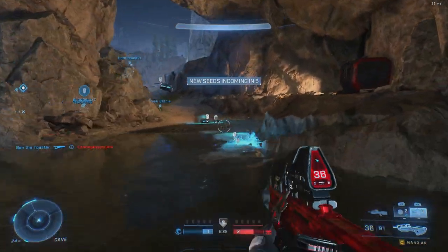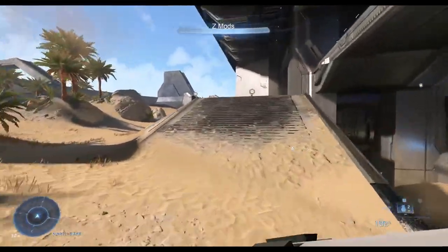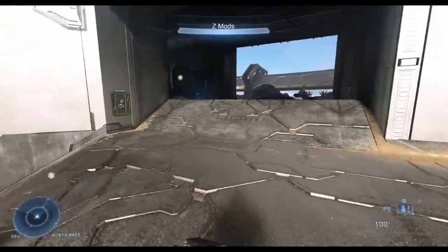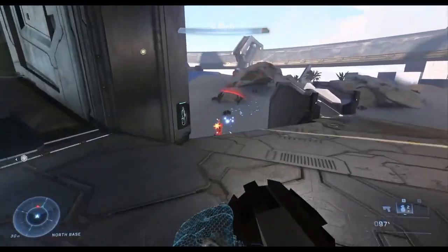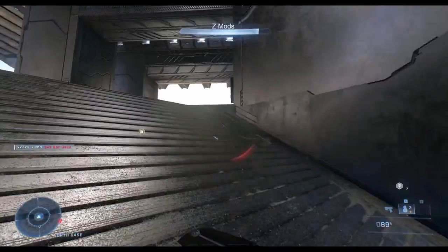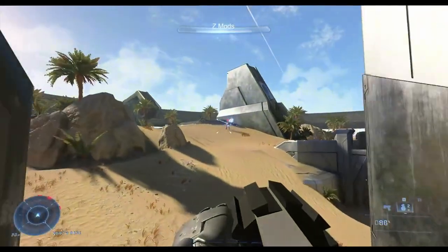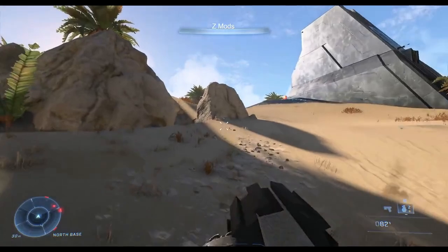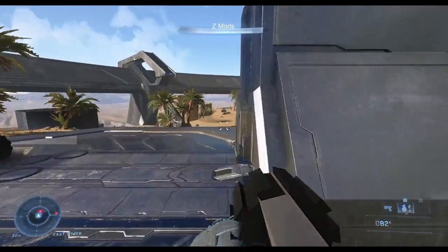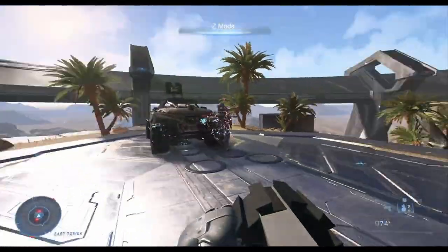The next weapon that ZedMods posted about was the Plasma Liquidator. This seems like it's essentially going to be a smaller version of the Plasma Turret. Again, there's no actual model for this, but we can sort of see how it might function. It essentially just looks like it would be the Plasma Turret, but with maybe a bit of a faster rate of fire and obviously you can hold it — it's not going to transition you into third person. This is a normal sort of weapon. I'm assuming this will be like an evolution of the Plasma Rifle or Plasma Repeater, but it seems like it'd be much more powerful than either of those, so maybe it will be a power weapon. It'll definitely be cool to see how this functions in game and I'm pretty excited for it.